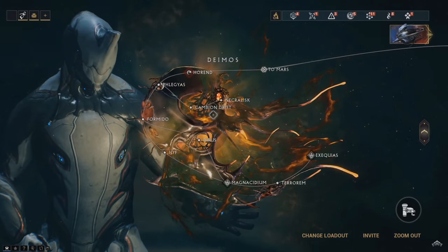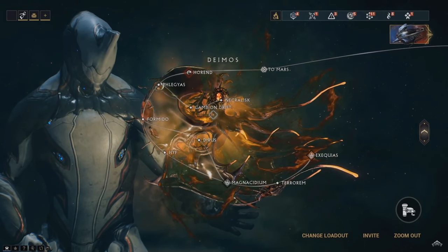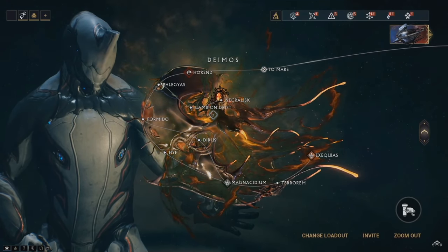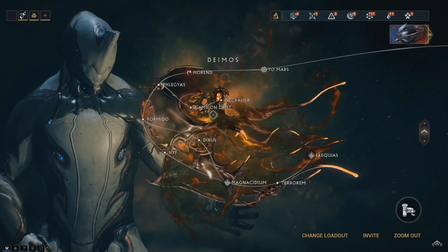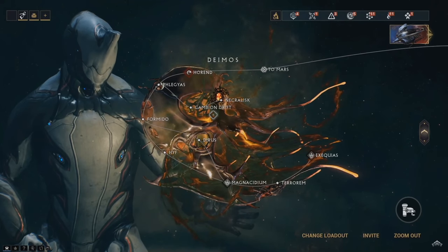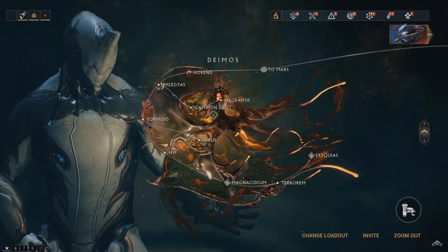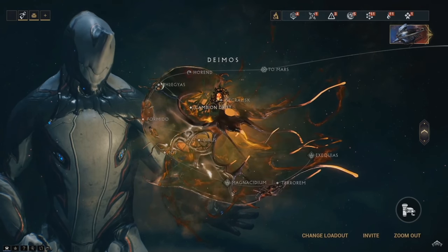And then what looks like the new town hub beyond that called the Necrolisk. With this arrival they have removed the derelict tileset, so that has been absorbed into Deimos, which means no more derelict keys — you won't have to build them anymore. It also means that you might want to get done with your derelict missions before the end of this month since it is disappearing, if you want to gain that mastery, especially with the steel path also, just before they do remove the derelict.